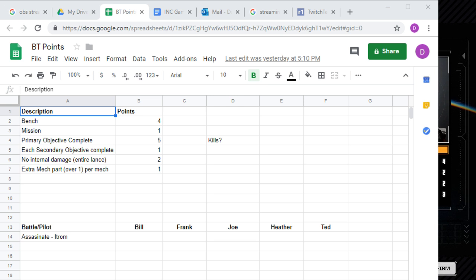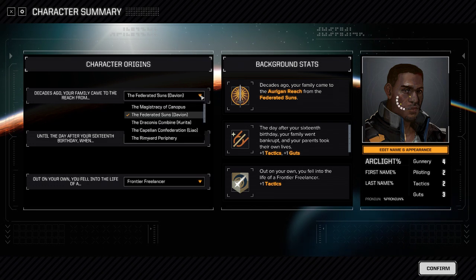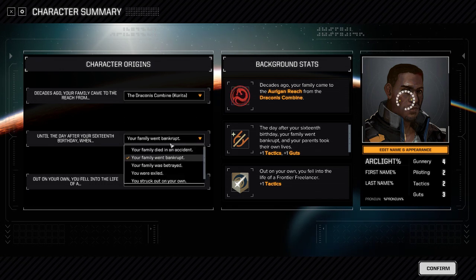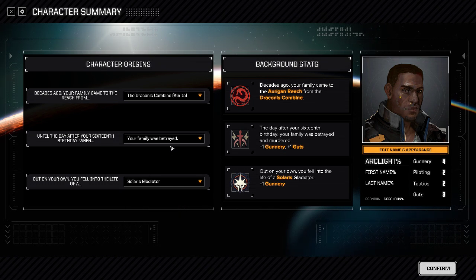Back to the actual character origins — I'll probably make myself actually from Kurita Space, as Commander. And then I'm probably going to go with my family was betrayed. I kind of like that idea. And then we'll go with the Solaris background. These tell you a story about your character, but they also affect some of your starting skills.